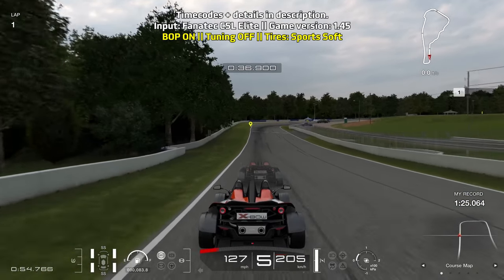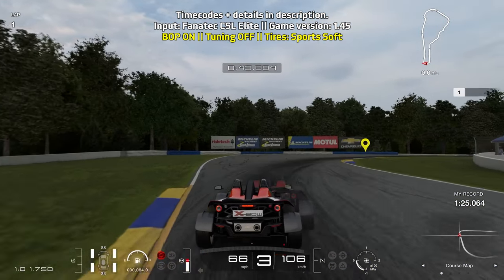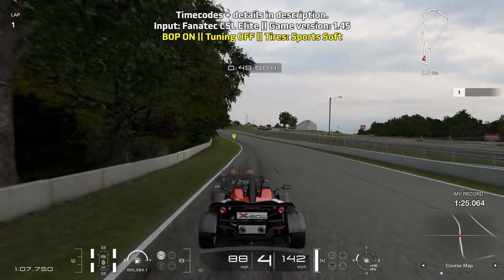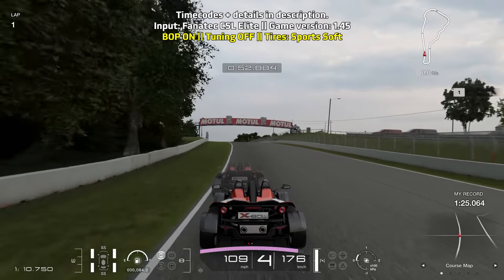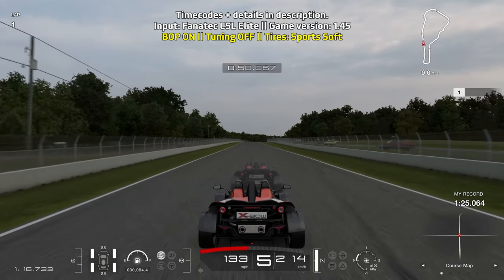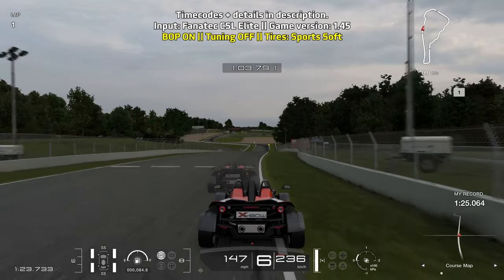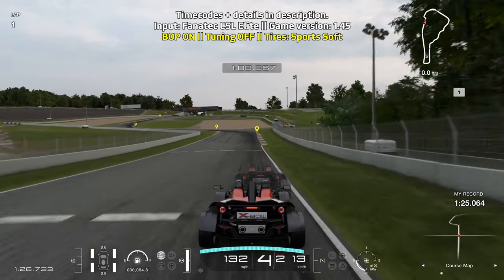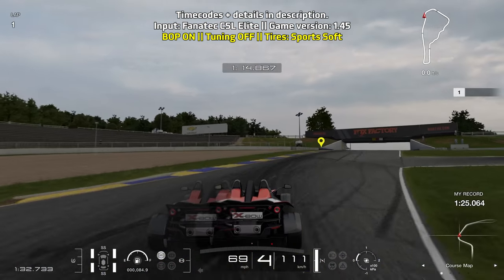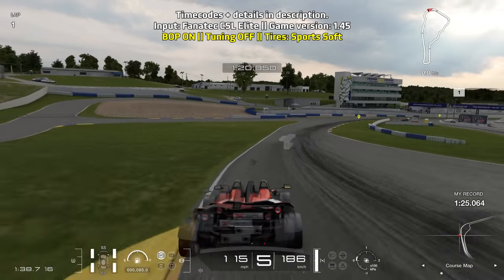Brake just as the piece of tarmac on the right starts. You can stay in 4th gear for this turn, but for the next right turn, go down to 3rd gear for a bit more rotation. Brake just a little bit earlier than where I brake, as I went just a little bit wide through there. On the back straight, take a nice little breather and make your way towards the right side of the track — brake just after the 300 feet board. Going down to 3rd gear for more rotation, then up to 4th gear as you exit the final chicane. This final turn can be taken flat out, but you can also do a little courtesy lift to make sure you cleanly complete the lap.